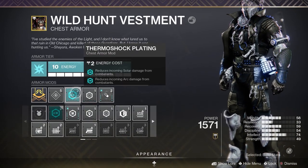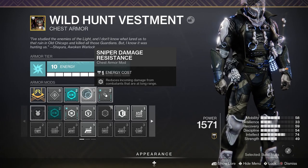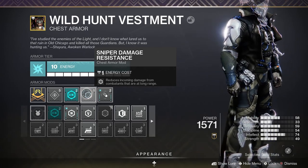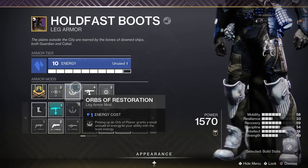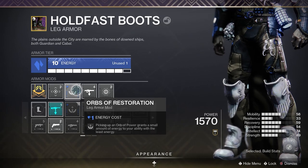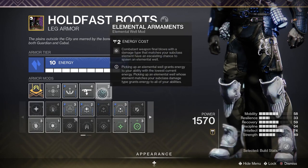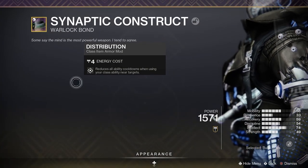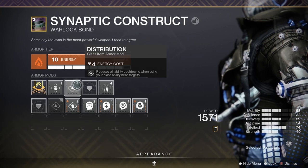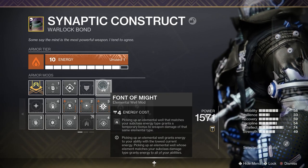On my chest piece I also have Thermoshock Plating from the seasonal artifact to reduce incoming solar and arc damage, and a sniper damage resistance since there are some annoying snipers in the new seasonal activity. For my legs I have Orbs of Restoration to grant ability energy to the ability with the least energy by picking up orbs of power, plus a linear fusion rifle scavenger for my heavy weapon, and Elemental Armaments to spawn elemental wells with arc weapon kills. And last for the class item I have Distribution to reduce all ability cooldowns when using our rift near targets, and Font of Might — picking up an arc elemental well grants a temporary bonus to arc weapon damage.